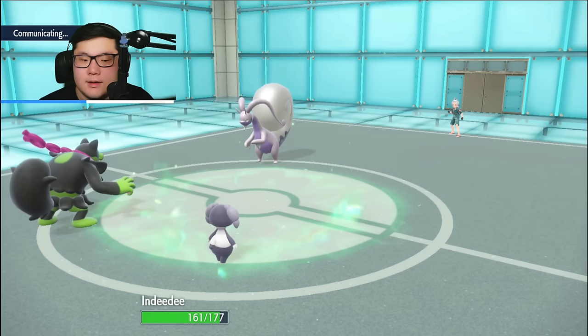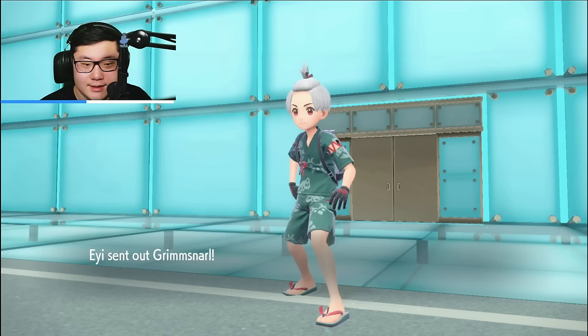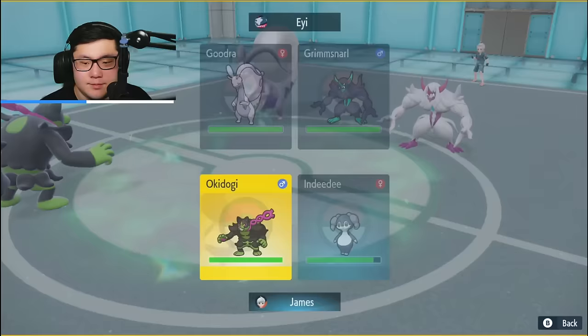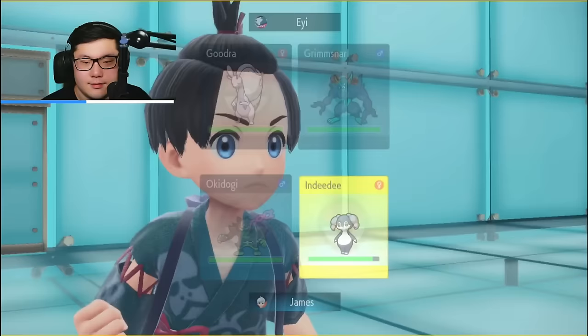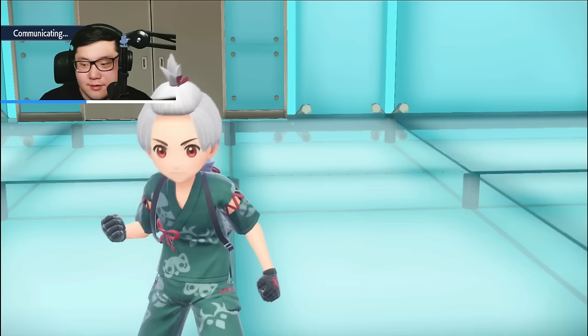I figured I could set this up for the endgame of Armarouge if I want to set it up properly. But this is really good — all their switches are weak to Gunk Shot now. We're gonna see the Grimmsnarl. I just Bulk Up here and go for Follow Me. The problem is the Reflect is gonna take a while. I'm Follow Me-ing to avoid the Parting Shot if they want to go for it. Although it really shouldn't matter because I'm just gonna Gunk Shot through that.